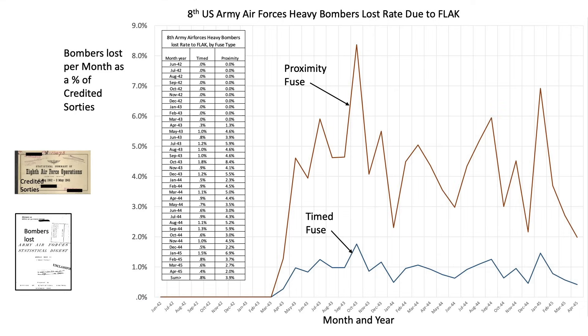So instead of 3,000 flak rounds per bomber lost, this value would drop to 632. And instead of 2,435 bombers lost due to flak, this value would increase to 11,566. The value of bomber loss does not take into account the reduction of bombers available for sorties by additional flak losses. These losses, though, would greatly hamper bombing operations.